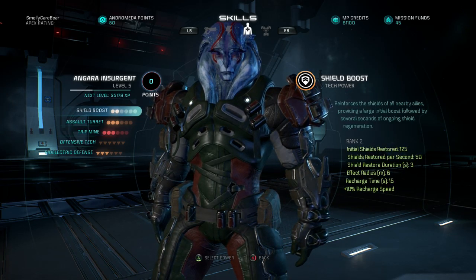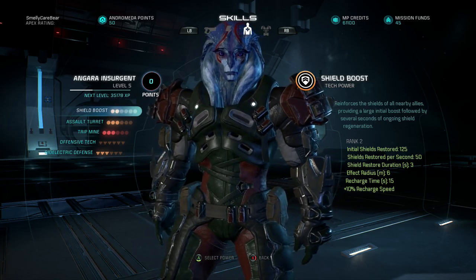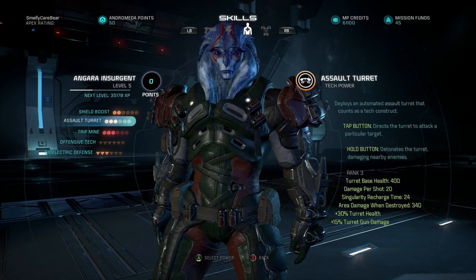He has shield boost — when you press LB, it boosts his shield dramatically. So if you run out of shields, it will give you about three quarters of your shields back and boost it for nearby allies.